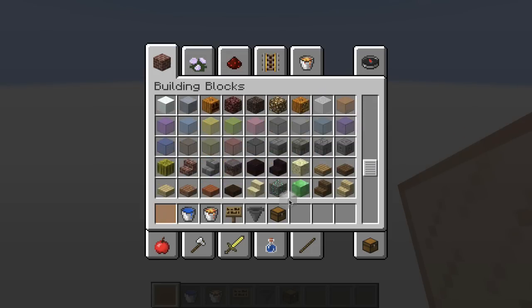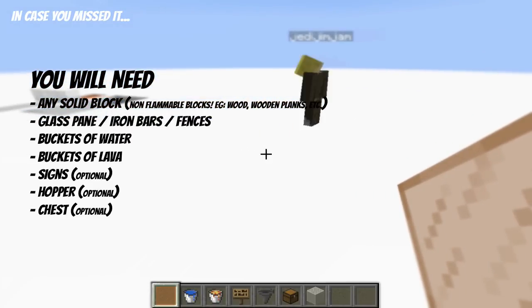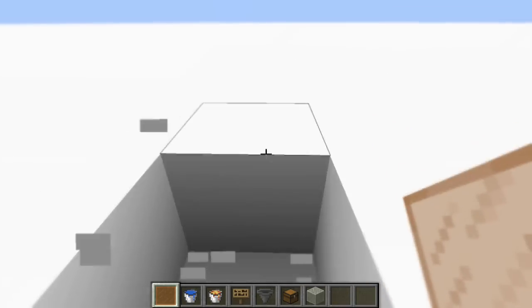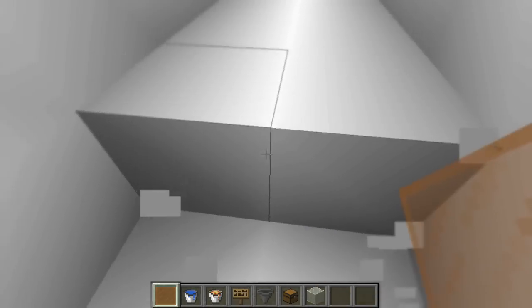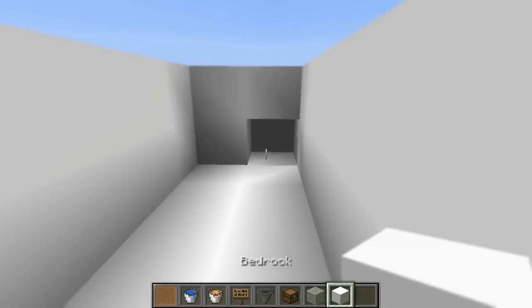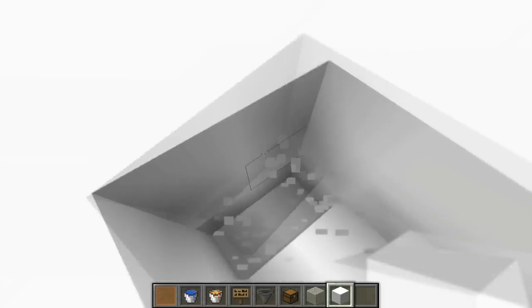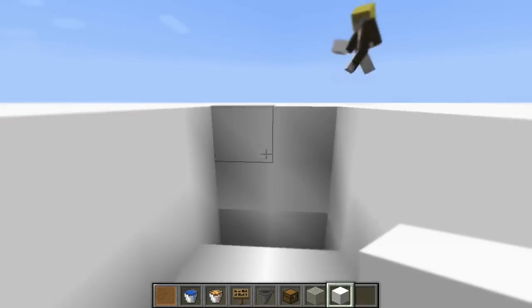Alright, I'm ready! So first let's make a hole in the floor: two wide, two deep, eight long. One, two, three, four, five, six, seven, eight — cool. Two blocks deep. On the ninth block, go three deep. One, two, three — done. Then continue with the two-deep pattern for three blocks after that.